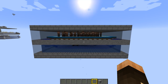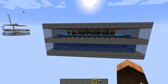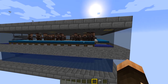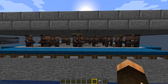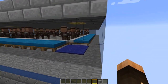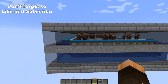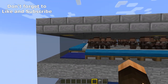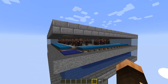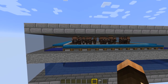Also, try not to build this within 48 blocks of another point of interest — another bed, a bell, or another workstation. It shouldn't affect the farm because of the pathfinding of the villagers, since these villagers are completely encased and the corners are filled in. They won't be able to see any other point of interest around here, but don't take that as gospel — just be safe and keep it at least 48 blocks away.